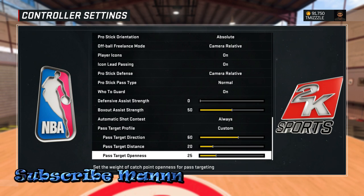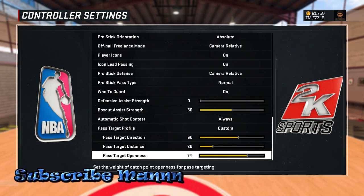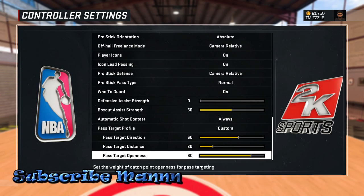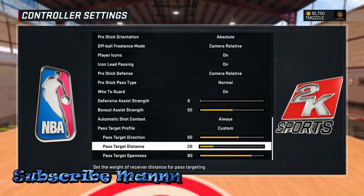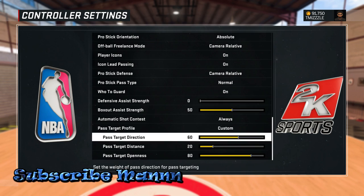This is a big one — Pass Target Openness. This pretty much means how much do you want to weight finding the open guy. I would put this all the way up to around 80, so when you press X it'll automatically find the open guy for you. And since you've got Pass Target Distance set low, it's going to find the closest open guy. That's pretty much what these three settings mean.